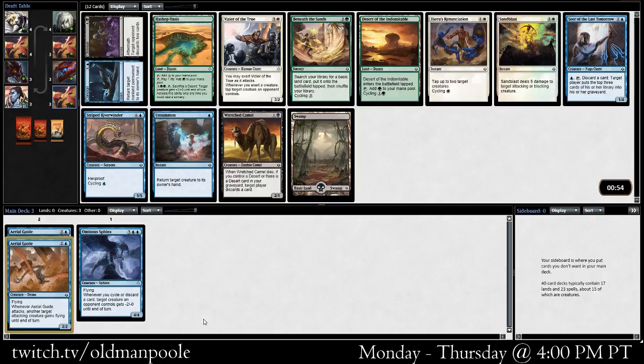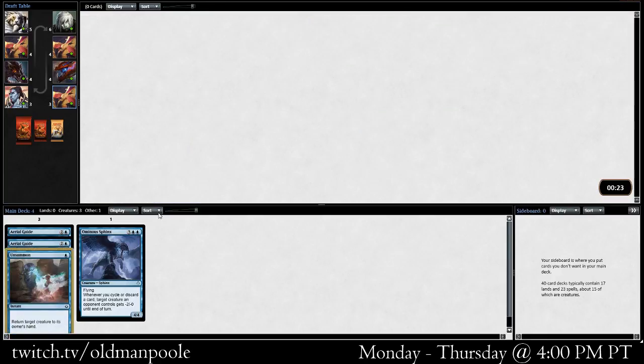A less exciting pick here. We could pick up the Unsummon, which I think is better than Consign — unless you know you're going to be in black, then Consign is probably better. Beneath the Sands is not what we want. Desert of the Indomitable is not that great. Vizier of the True is a little bit interesting — high power, although a little bit less good with a bunch of flyers in blue. Sandblast is actually probably better than the way the deck's looking right now. But we take the Unsummon; I do like having one or two of these effects and it keeps us in blue.